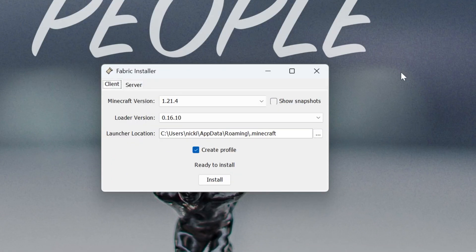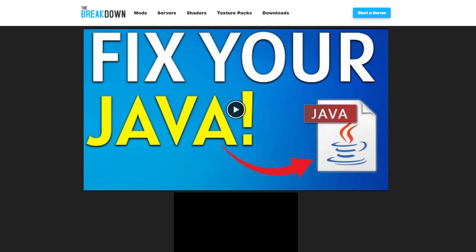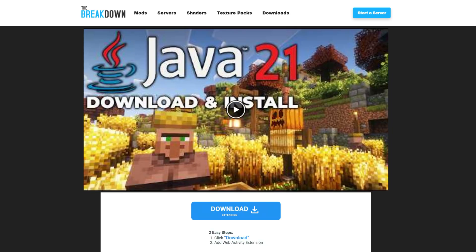Unless it doesn't open — if it doesn't, it's because you need to get Java, specifically the version linked in the description and on our website. Right now it's Java 21, but for Minecraft 1.30 or 1.22 it could change. If it does, the guide will be up to date for the most recent version. You may also want to run the Jarfix after getting Java. This will link the Fabric installer and WorldEdit back to Java, making them work together.